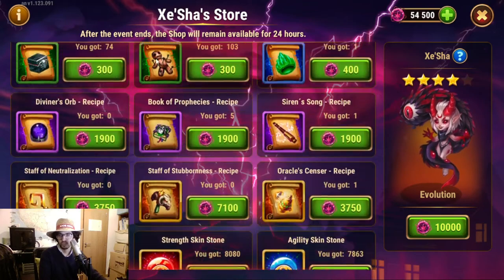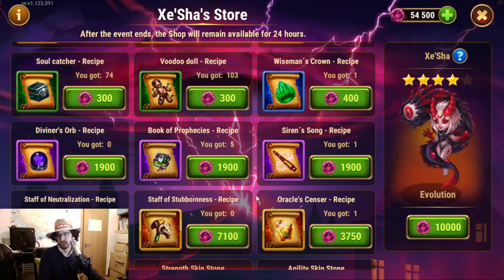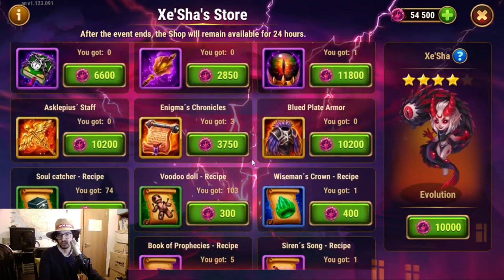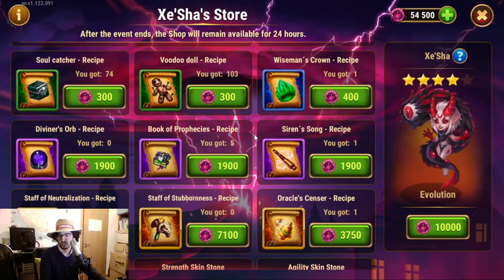Of these ones, I think the best value would be the Staff of Stubbornness and the Oracle Sensor, but that depends on what heroes you're using and what you exactly need. That's the point I also wanted to touch on. If you need an item badly, consider getting it. Just don't go far down to the blue and green items because those are so easy to get, but if you really need any of these — even purples — for example Siren Song, you need them often and they are sometimes a bit harder to get, then why not?